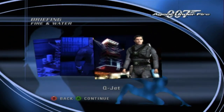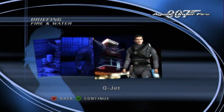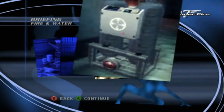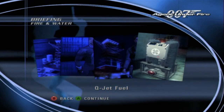Listen up, 007. I've equipped you with a special means of transport — the Q-Jet. This remarkable device provides a short burst of vertical thrust that propels you into the air. You can use it to leap up to platforms or overcome obstacles. Ingeniously, the Q-Jet can be fuelled by any source of compressed gas you might find in the field. Keep an eye out for stations that might power the device.